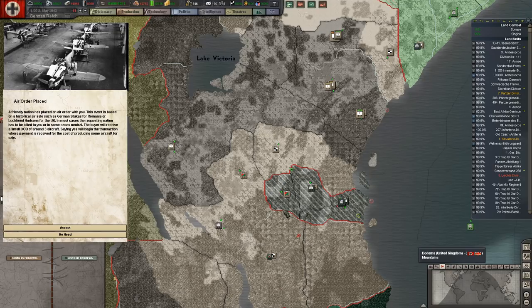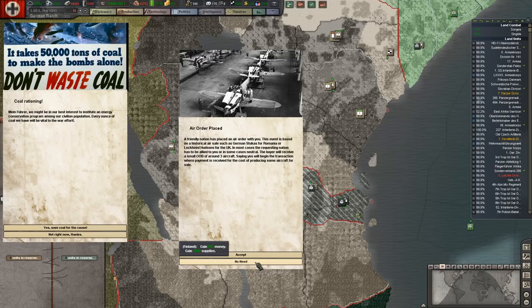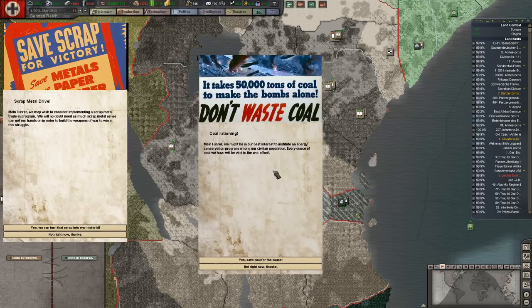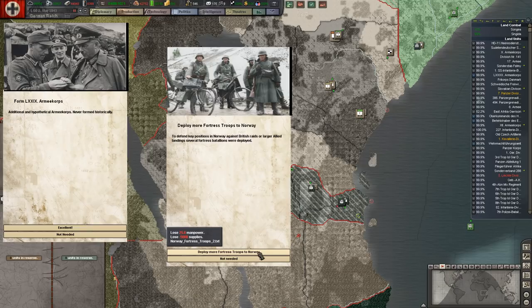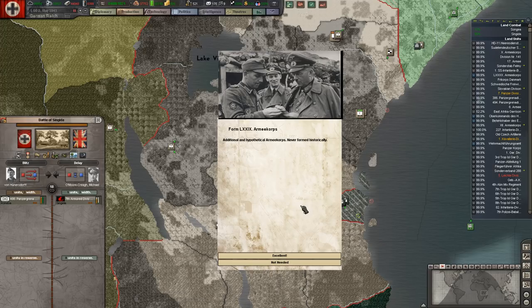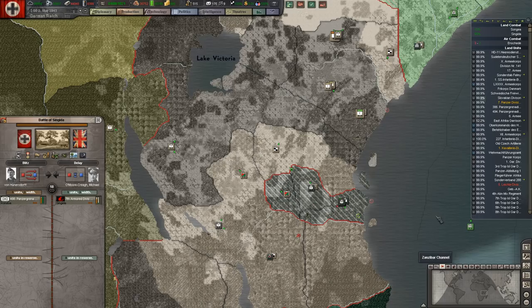Order placed — no need for Finland's offer. We'll take the money — okay, not right now. No to the rationing. Deploying more fortress troops to Norway. A hypothetical additional division that never formed historically — a mountain uniform. There's a little Hitler-type mustache on the photo. We've got a lot of those — shifting a bunch of the hypothetical and real units.